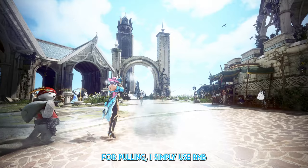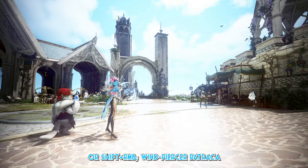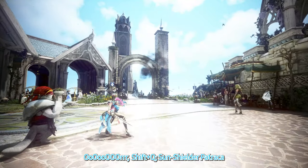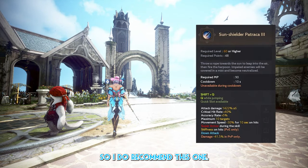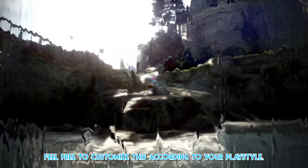For pooling, I simply use RMB, or Shift RMB Wind Piercer Patraca, or Shift Q Sun Shooter Patraca. For super long range pulls, Sun Shooter Patraca has the longest range among your instant cast skills, so I do recommend this one. And lastly for add-ons, here is what I use — feel free to customize this according to your playstyle.